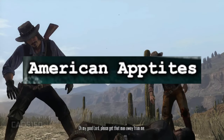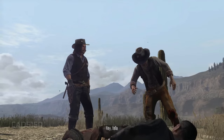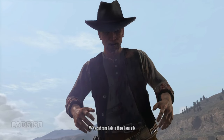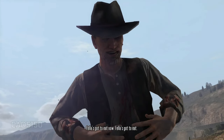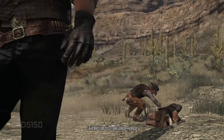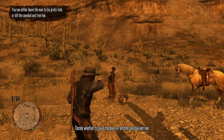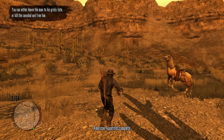American Appetites is a Red Dead Redemption 1 stranger mission where John investigates missing people in Armadillo and finds out a cannibal is killing them all. One of the victims injures the cannibal, who tries to play it off as the guy attacking him. But you realize the cannibal is the bad guy because he tries to eat him after you leave them together. You eventually get the option to either kill the cannibal or let him eat the guy. Most people should kill the cannibal, and I always put a bullet in that guy's head.